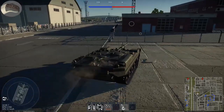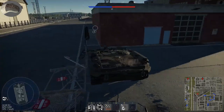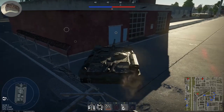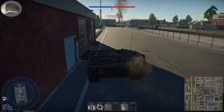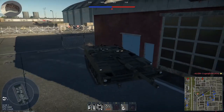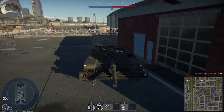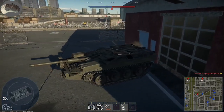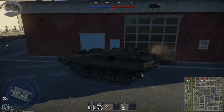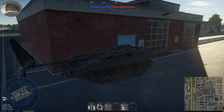This tank features a 105 millimeter gun and has very good armor. In-game it has 40 millimeters of armor on the frontal hull, angled at 75 to 80 degrees. It also has 30 millimeters on the sides and pretty much on the back as well, and on the upper side there's an extra 10 millimeters. So the side armor is very weak, but the frontal armor is excellent due to the angle.